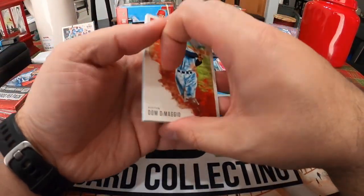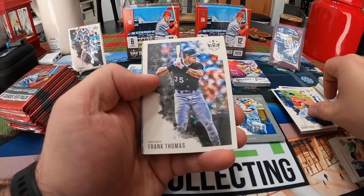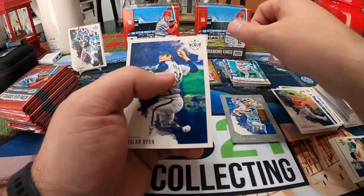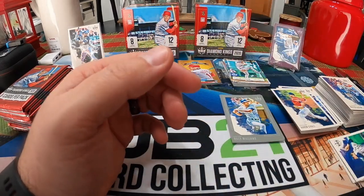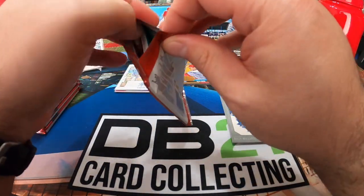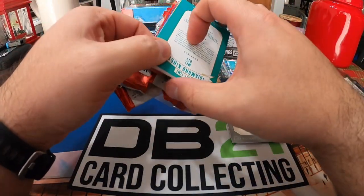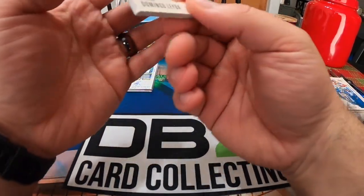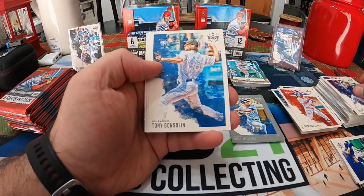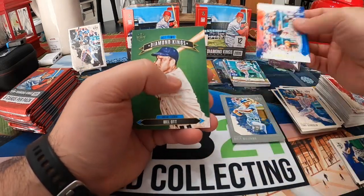We got Dom DiMaggio, Tyrone Taylor, Shoeless Joe, Aaron Civale, Frank Thomas, Walter Alston, Clayton Kershaw Originals, and a Nolan Ryan short print card. Then Domingo Leyba, Jimmy Foxx, Christian Yelich, Tony Gonsolin, Joe DiMaggio, Paul Goldschmidt, Alex Rodriguez In the Zone, and Mel Ott.